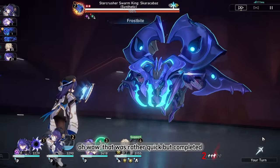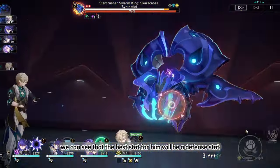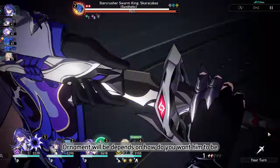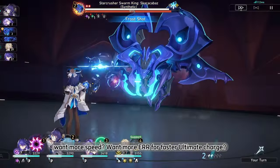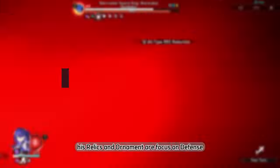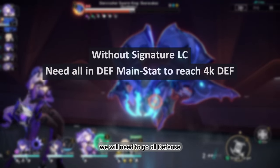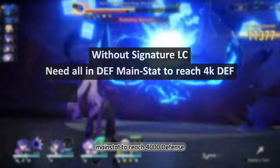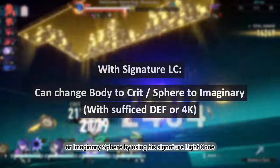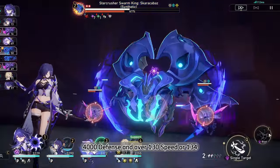The best stat for him is defense. For Relic and Planar Ornament main stats, it depends on how you want to build him — more speed, more Energy Recharge Rate for faster ultimate, or just stacking defense. His Relics and Ornaments are focused on defense, crit, and speed, with a defense Body, Sphere, Rope, and Speed Boots. Without his signature Light Cone, go for all defense main stats to reach 4000 defense, except for Boots where Speed is best. With his signature Light Cone, you can get away with a crit Body or Imaginary Damage Sphere. We aim for 4000 defense and over 130 speed, ideally 134.